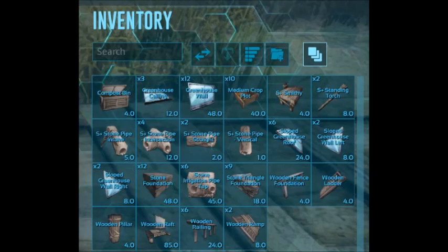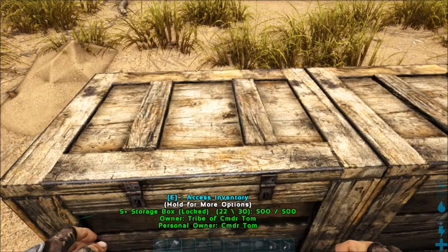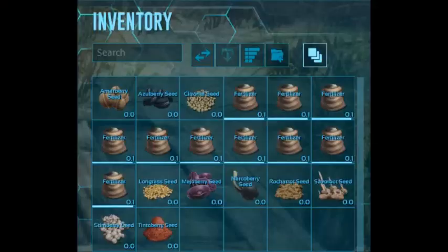You will also want to add in 2 wooden ramps, and for installation equipment as well, you will need a wooden foundation, wooden ladder, wooden pillar, and 3 thatched ceilings. Additionally, this build has consumables that you will want to have on hand to activate your crop plots once the raft is built — namely 10 fertilizers or other fertilized alternative, otherwise known as poop, and I recommend at least one of the major crop seeds.